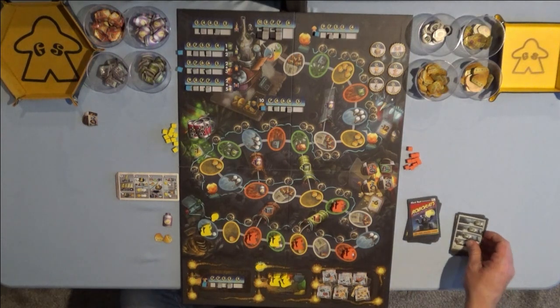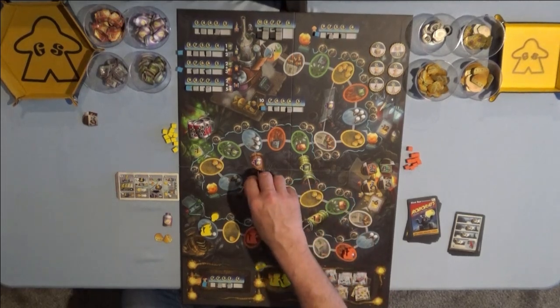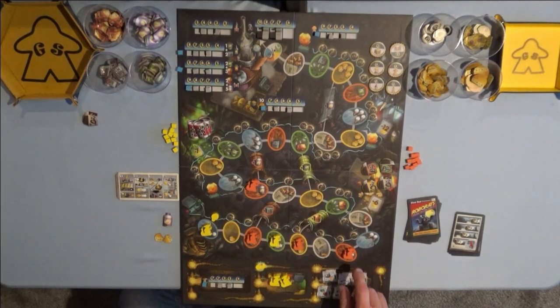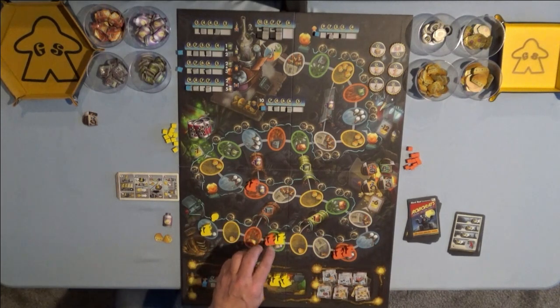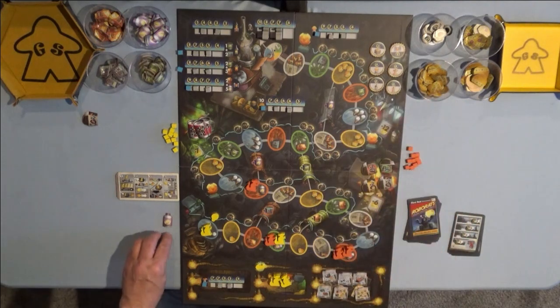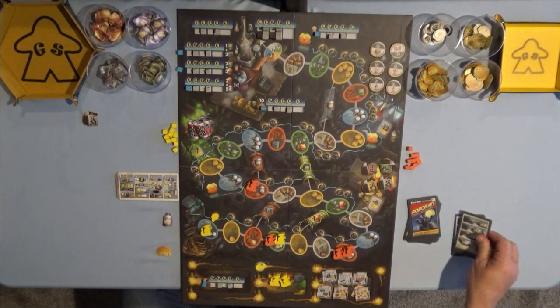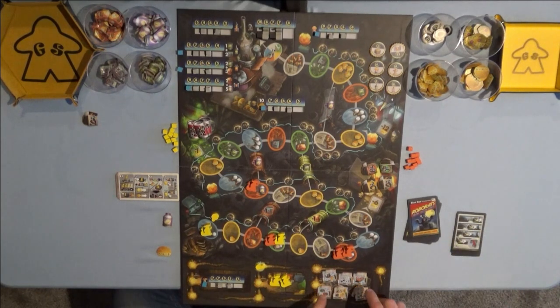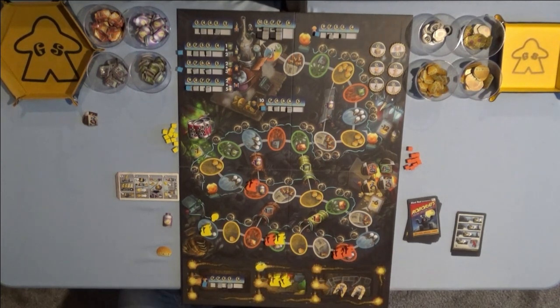Greg gets to go again and gets to move his first rat three spaces, second rat zero spaces, third rat two spaces, and the last rat one space. That one space landed on me, so I get another cheese wedge. I have two so I'm going to return those two and grab a block of cheese that's worth three of those. And the symbol on this card means Greg gets to discard one of the comic books out of the library. So I shake them up, shuffle them around, pick a random one, and toss it out.